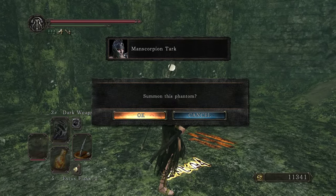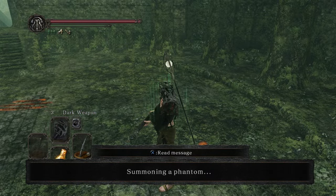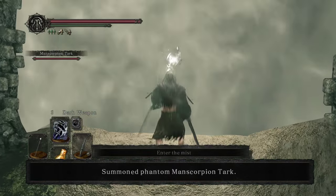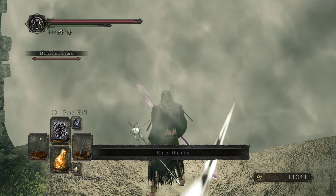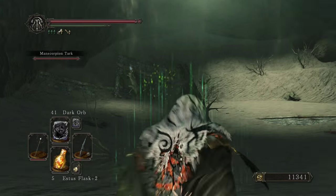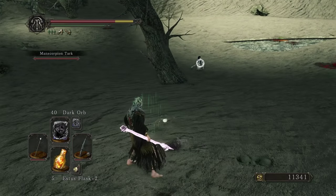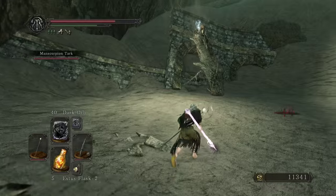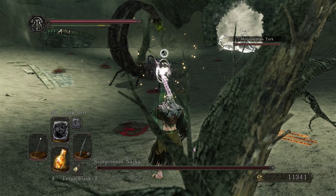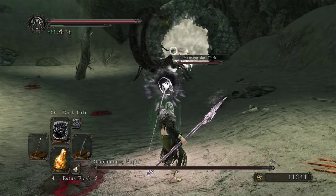After talking to him, Manscoprion Tark is now summonable — he's pretty badass, does a good job, and he's huge. Let's get buffed up. Focus on Dark Weapon here. This boss — Scorpioness Najka — can be a little bit tricky; you can see her right there. One thing we're going to do to get this item is come over this way and get her to basically burrow towards us, but it looks like she's going straight for Manscoprion Tark instead.